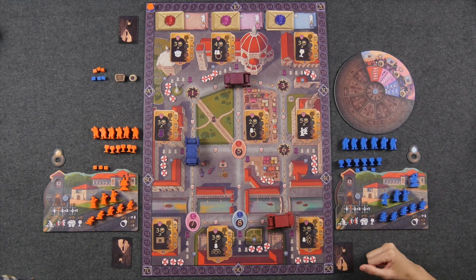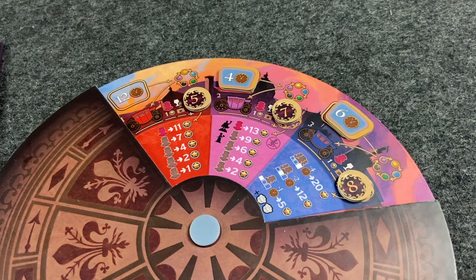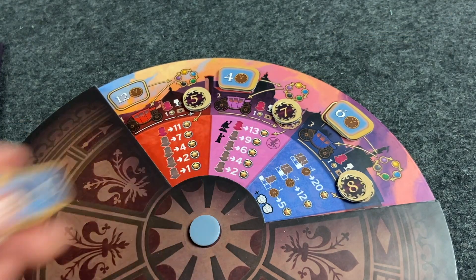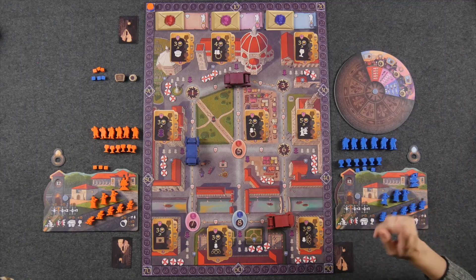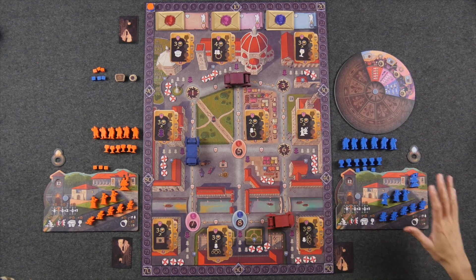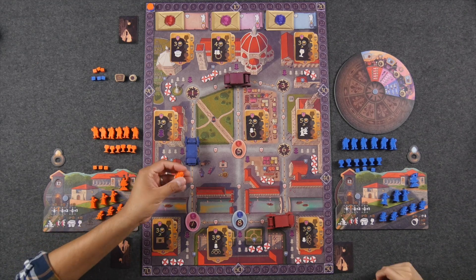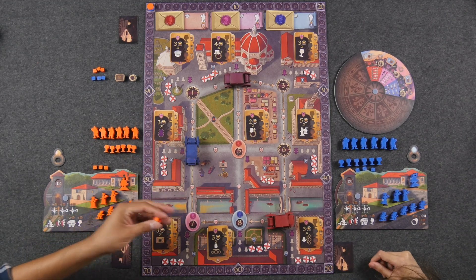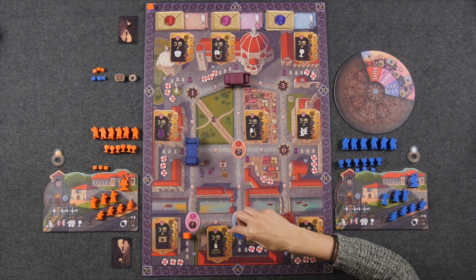The first thing that happens in a round is players earn time, which is what we spend to take our actions. The amount of time earned from round to round is highly variable — we draw chits from a stack — with the exception of the first round where all players start with 12 time. Then players take turns, starting with the first player taking one action each until everybody passes. Each player starts with one of their debutantes out on the board.